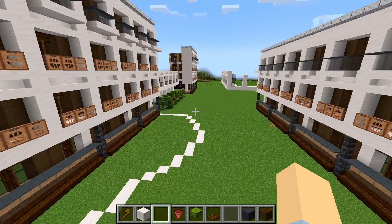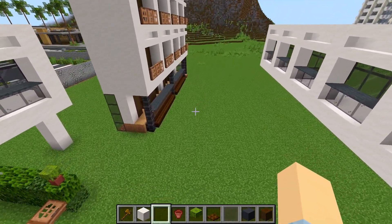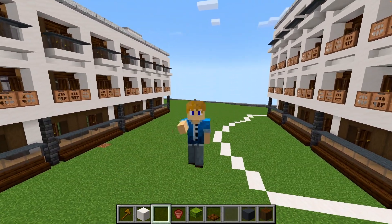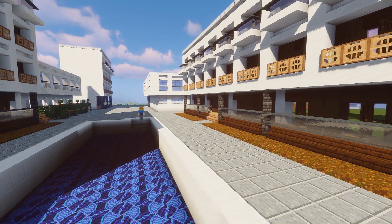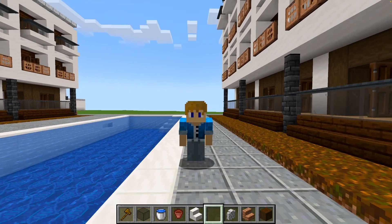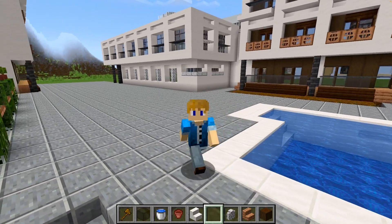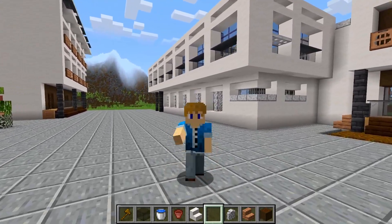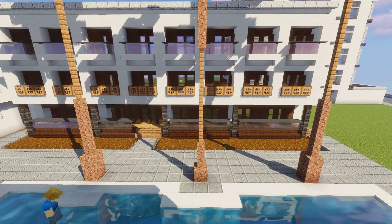I've got the buildings in place. There are some two-storey and some one-storey buildings of a different design. It's sort of a long corridor which is going to give it a nice cozy enclosed feel. We've got a pool in the middle with a nice blue ornate bottom, and now we can add the greenery, sun decks, and details. I've started with a foundation of polished andesite, as it's easier to add details into that later as opposed to just starting with grass.